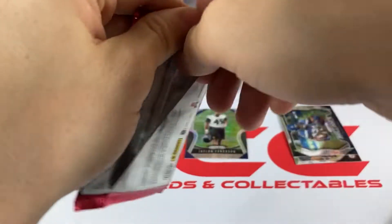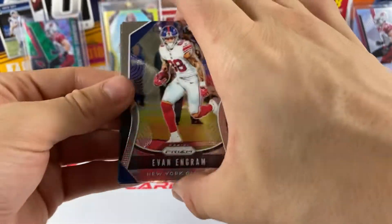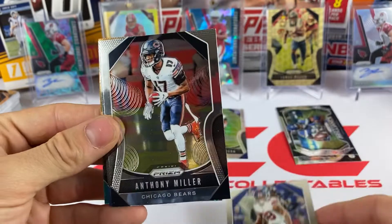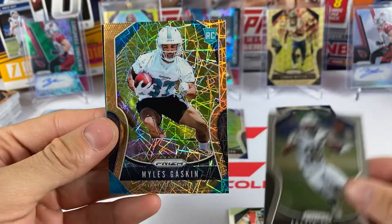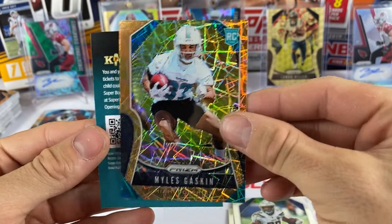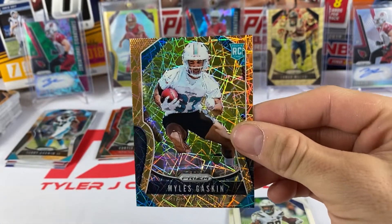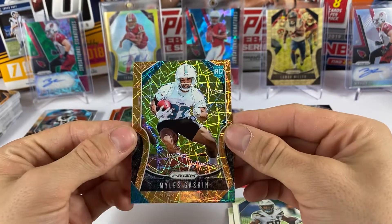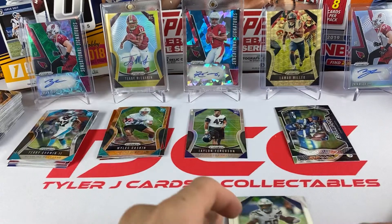This is a Walmart blaster box. I haven't bought the Target mega boxes yet - I might have to do that next. We got Evan Ingram, Anthony Miller, Austin Eckler, and a laser of Miles Gaskin - a rookie laser, nice one right there.